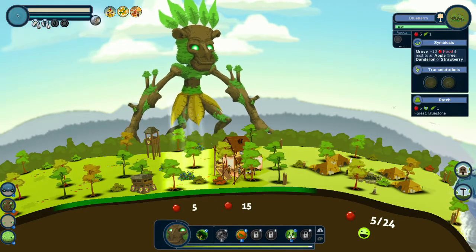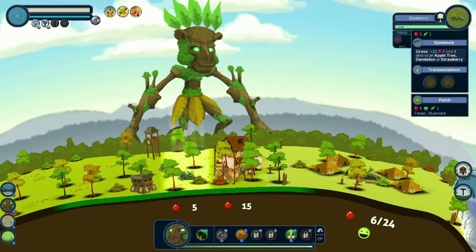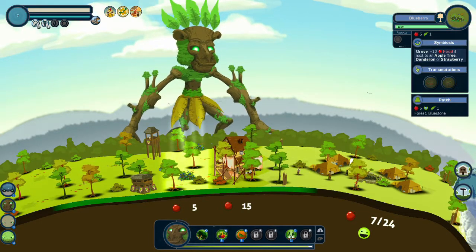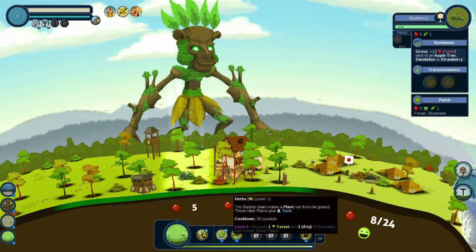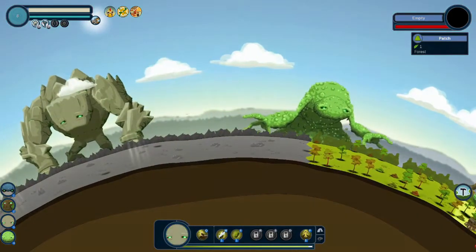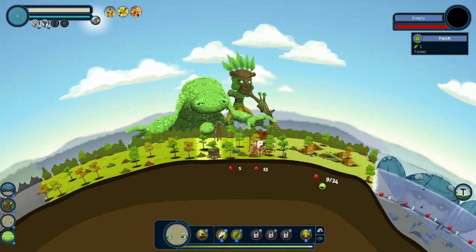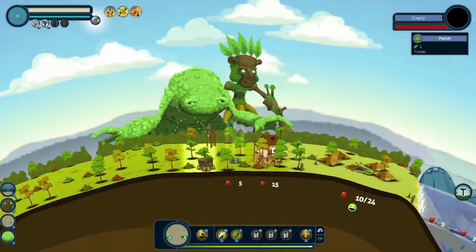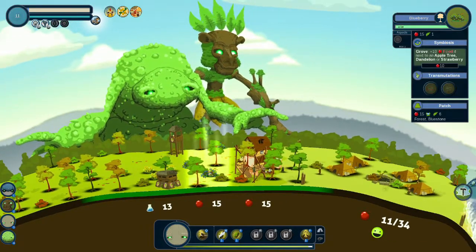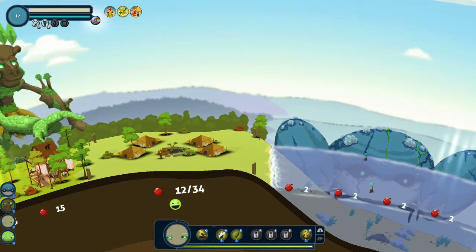They'll give a boost to plant collecting. I put this plant here because this patch produces more. If we can get a strawberry or dandelion we will produce more food. How do you get dandelions? We go here and get this guy — he does different things because he does herbs and special animals. He just sprinkled a bit of stuff on here. We get dandelions — they produce tech but also increase the production of food. Now we have 12 out of 34 food and that will continue to go up.